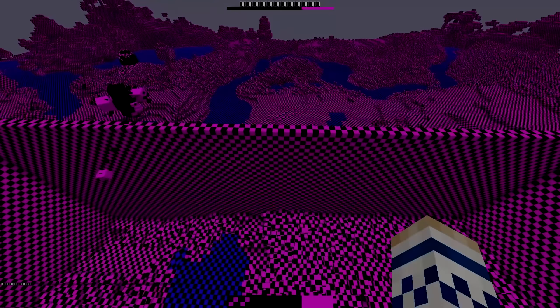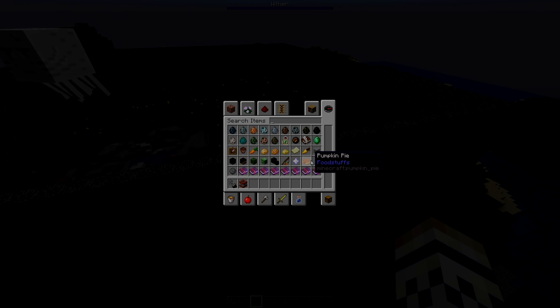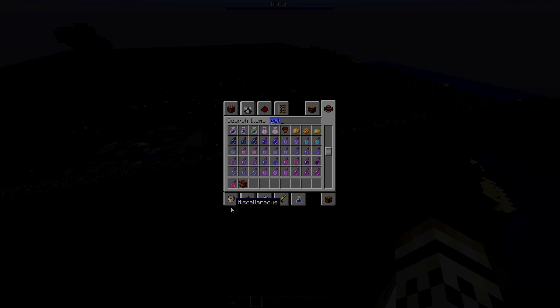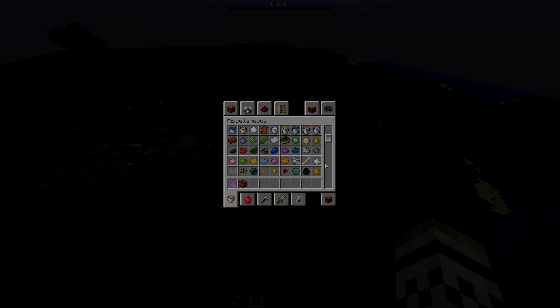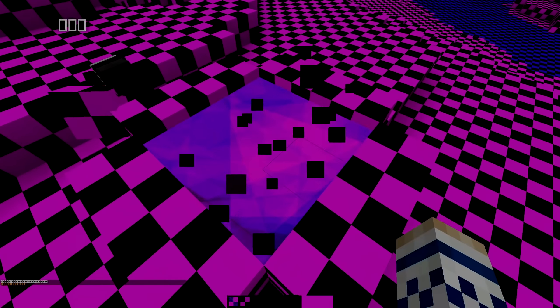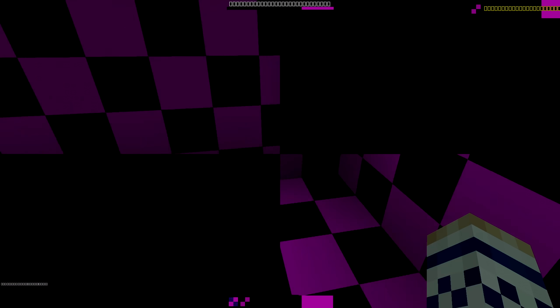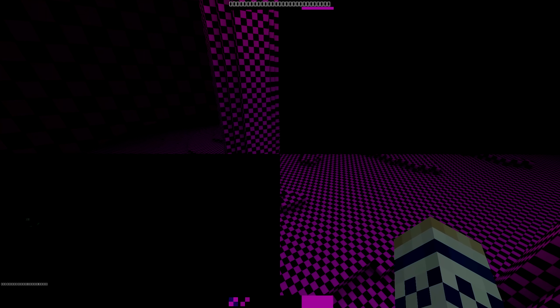What about a creeper explosion? Here we go — and it's gone! I like how adding an eye of ender literally doesn't change the block at all with this resource pack. Oh my gosh, do you have the resource pack enabled? You have to come back here and see this — turn it on and look at the end portal. That's so weird. That actually like hurts my eyes to look at. That looks cool actually.